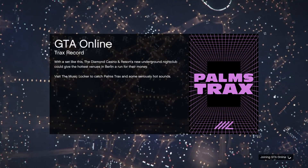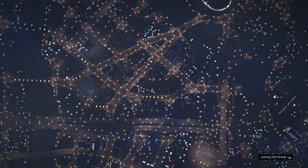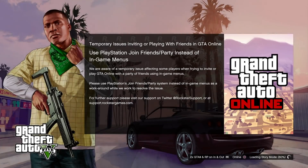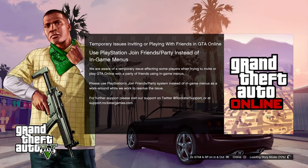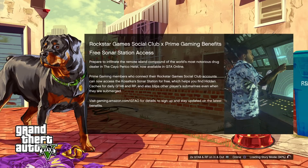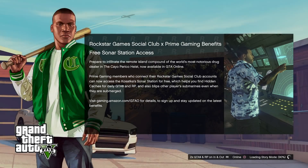A little bit more that's happening right now in GTA Online. So if you're on the PlayStation — I'm assuming PS3, PS4, or PS5 — when you log in, you'll get this weird notification: 'Temporary issues inviting or playing with friends in GTA Online. Use PlayStation join friends/party instead of in-game menus.' So that's the alert message right there, and honestly, I've never seen anything like that before. That was quite interesting.